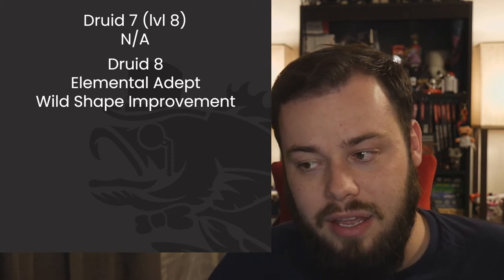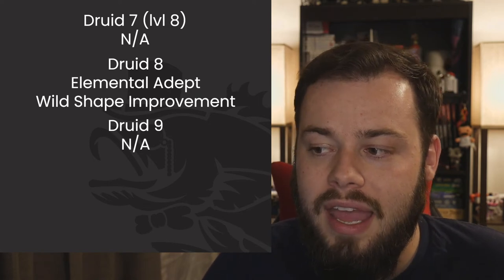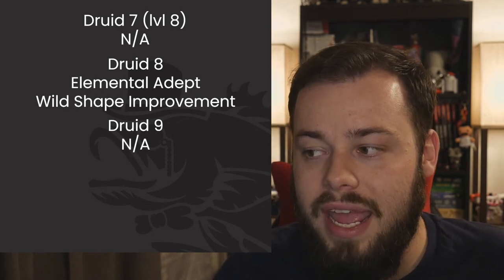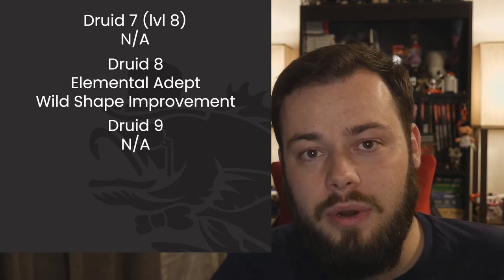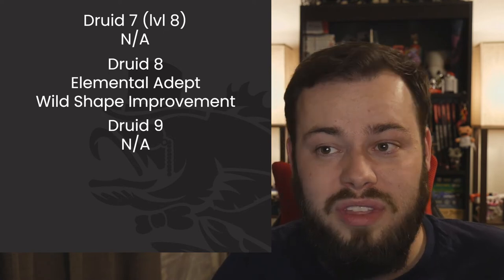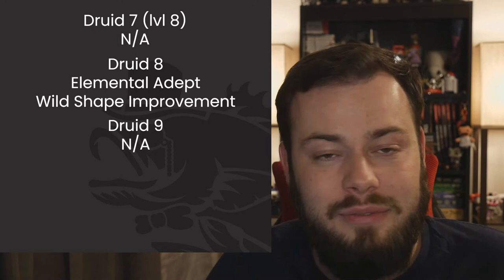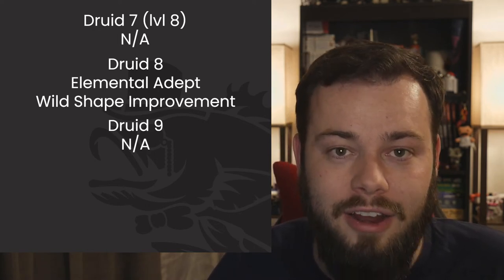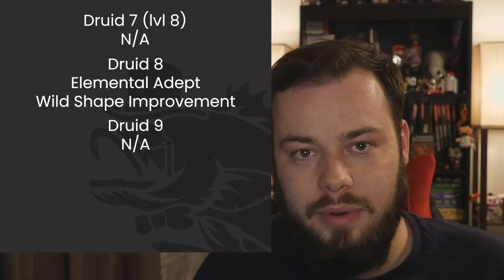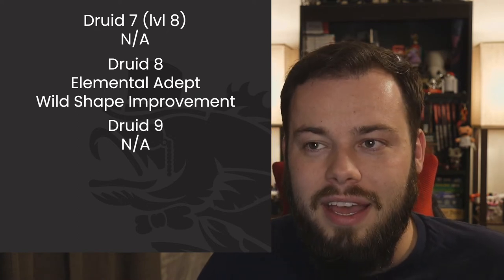At Druid 9 we get fifth-level spells: Flame Strike and Mass Cure Wounds for free, plus Conjure Elemental, Greater Restoration, and Summon Draconic Spirit. Summon Draconic Spirit is a newer spell but a really interesting concentration option — having a dragon breathing fire alongside your Wildfire Spirit makes you feel like a fire Pokémon gym leader. It's a worthy use of concentration and a lot of fun.